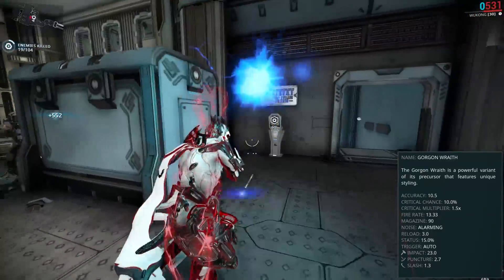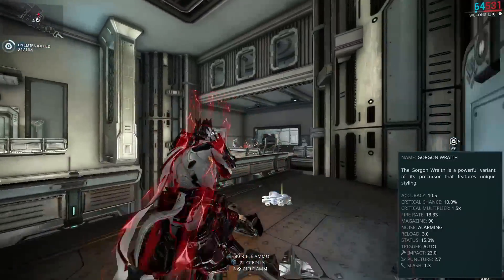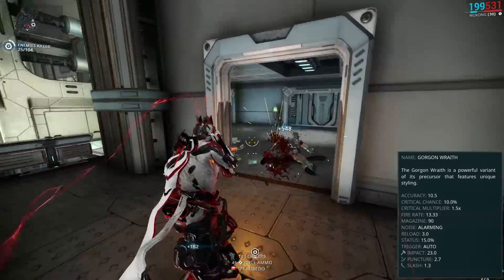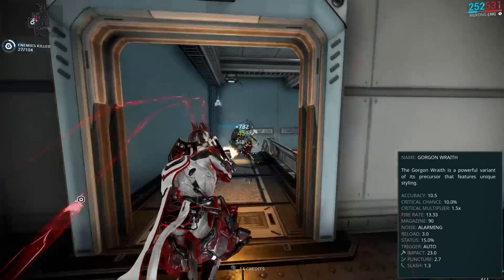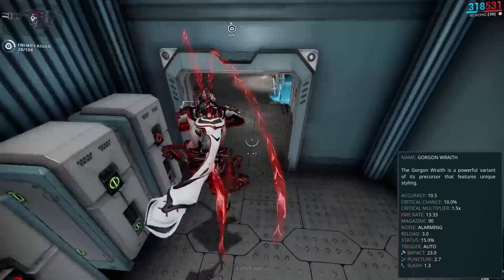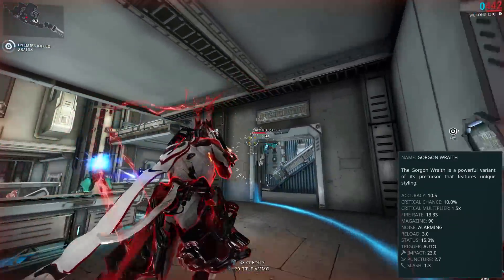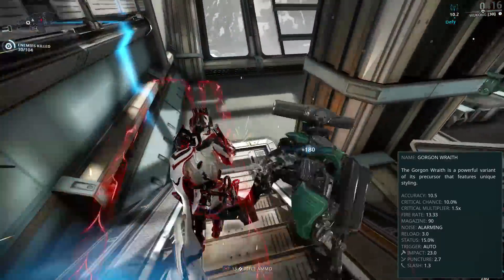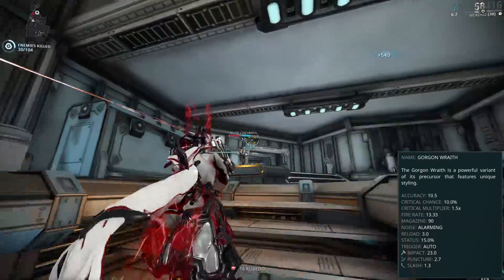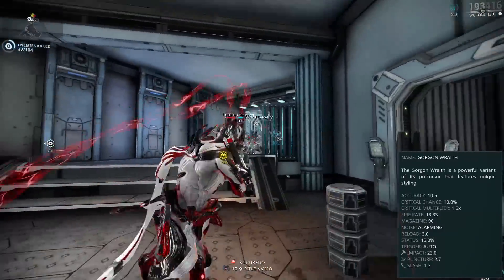The Wraith also focuses far more on impact damage than the other two: each bullet does 23 impact, 2.7 puncture, and only 1.3 slash damage. It fires faster than the regular Gorgon but slower than the Prisma, and is more accurate than the regular but less accurate than the Prisma. Crit chance and multiplier match the regular Gorgon but are lower than the Prisma. Finally, the Wraith has the fastest spin-up, reaching full fire rate after only 10 rounds, versus 10 for the normal and 12 for the Prisma.